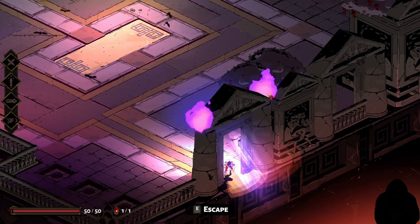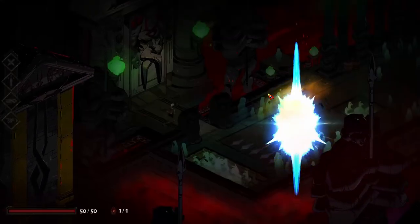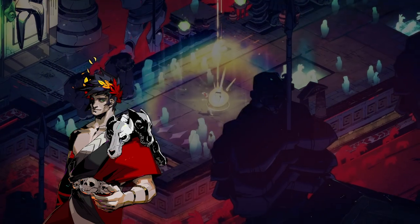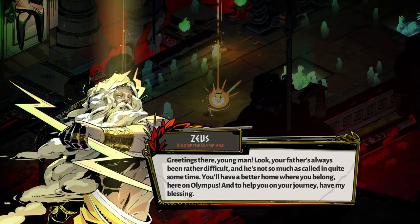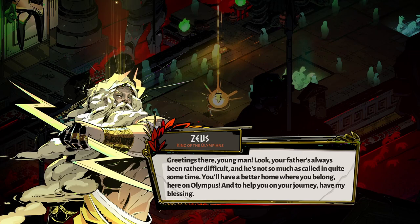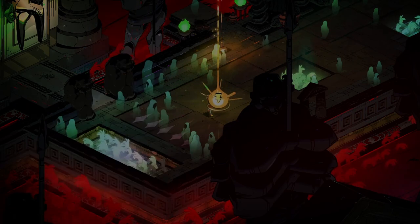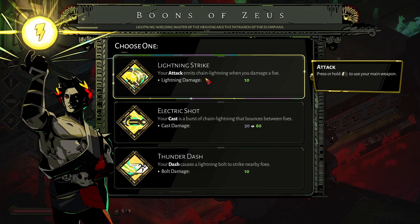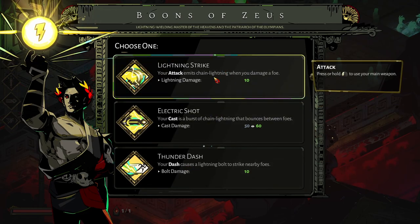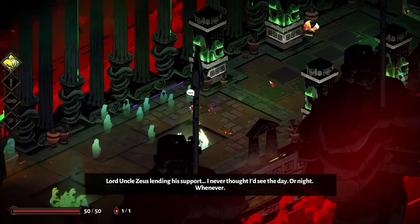Seems a bit weird to hide your start game button all the way over there. Thunder — is this really him? In the name of Hades, Zeus? Greetings there, young man. Oh, he's hot. Your father's always been rather difficult. You'll have a better home where you belong, here on Olympus. And to help you on your journey, have my blessing. Thunder Blessing sounds like a good time — emits chain lightning when you're down. Your dash costs a lightning bolt. Those are both good, I really like AoE stuff though. Uncle Zeus lending his support — never thought I'd see the day.